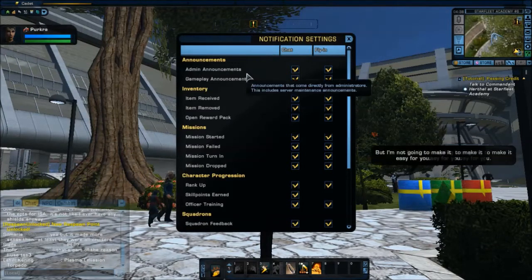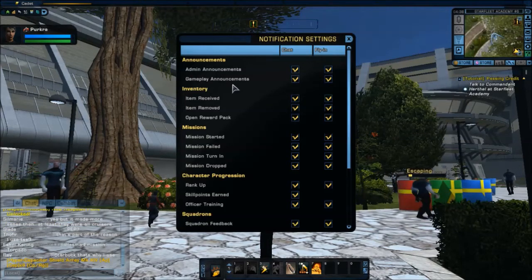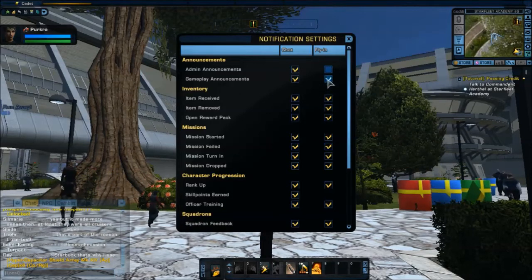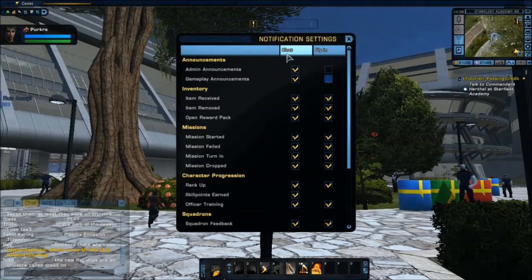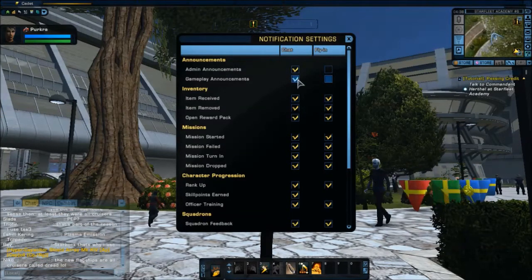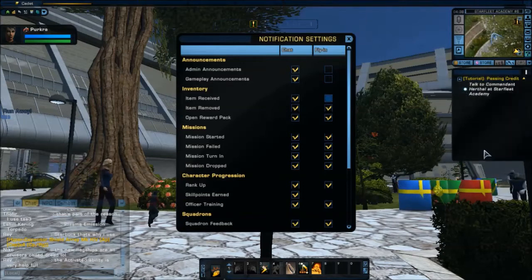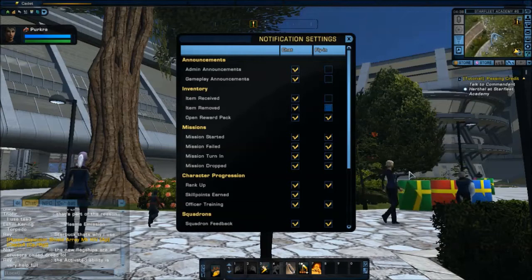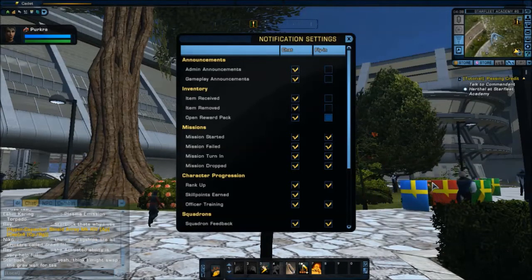Now I don't want the admin announcements — these are things like so-and-so got a ship. Gameplay announcements — I don't care about those either, so I'm going to check those off. If I still want them to come into chat I can leave those boxes checked, but I can check or uncheck as I see fit. Same thing with inventory — I don't need it flying in telling me I received an item, I removed it, or that I opened up a reward pack, so I can get rid of those.